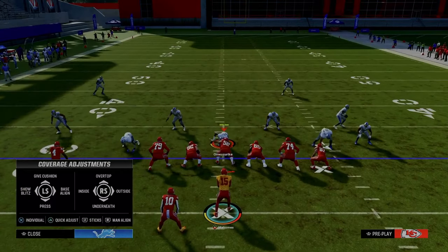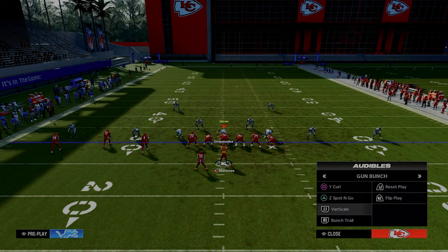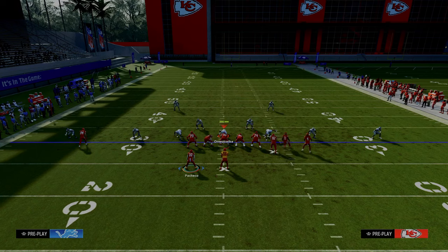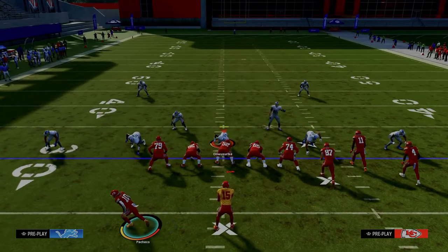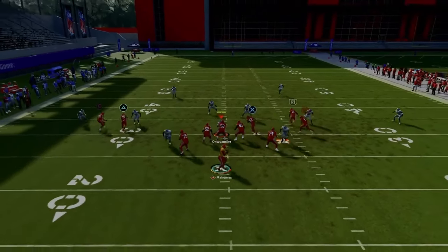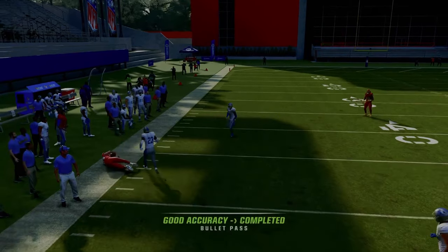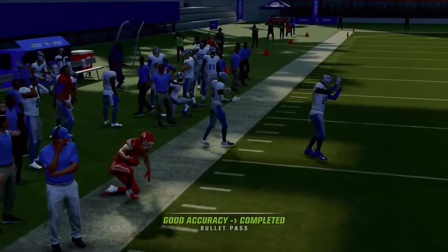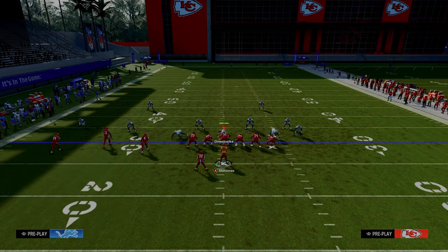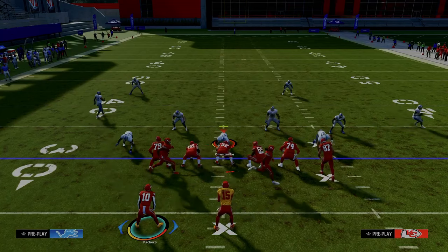That corner route or C route is so effective because they can't defend it with a pressed cloud flat either. They basically have to have a backed-off cloud flat to be able to defend this route, which will open up all kinds of other stuff like verticals. You can see that corner route gets into a real soft spot. And if they do back off the cloud after you audible, they're really good so they do some backed-up clouds — then you go to play verticals.